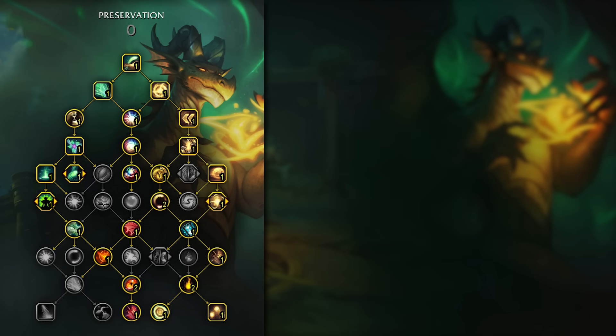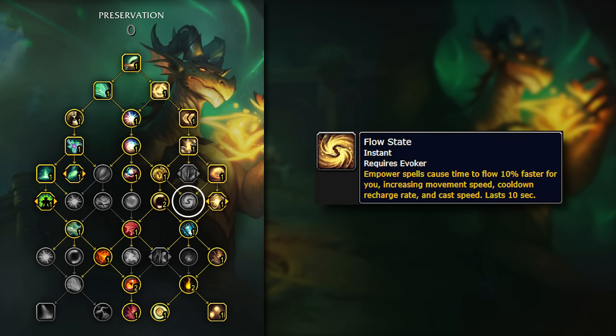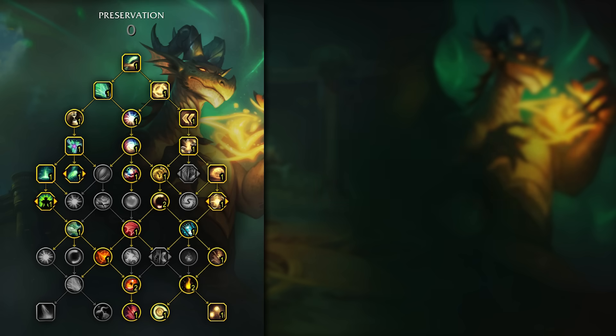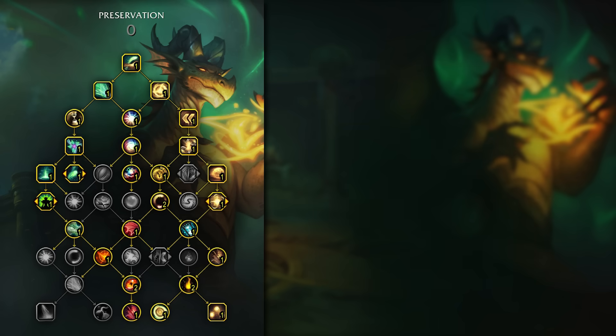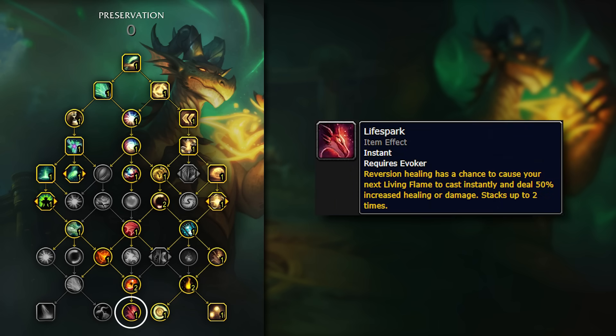If you're looking for extra damage options, you may look to try and get the two points in Flow State on the middle right side of the tree. However, this will come at a significant cost to your healing — you'll either have to drop Call of Ysera or Temporal Anomaly. I wouldn't really recommend this for most dungeons, but you may see some higher level Evokers opting for this in some situations. As we'll go over soon, Call of Ysera and TA can be vital to your huge AoE healing. If you really need a point somewhere, I think getting rid of Life Spark at the very bottom of the tree is the right choice. This is a very fun talent to play around, but its rate of proccing seems pretty low and I don't think you're really losing that much damage or healing.